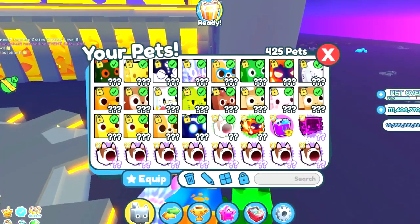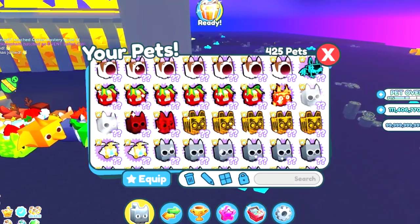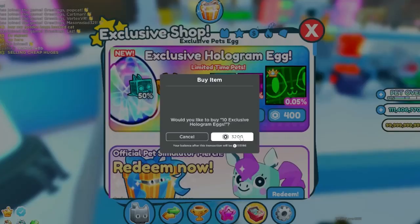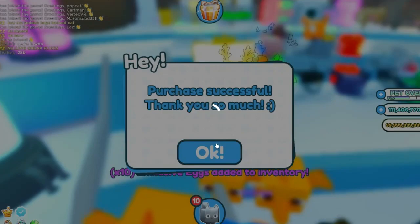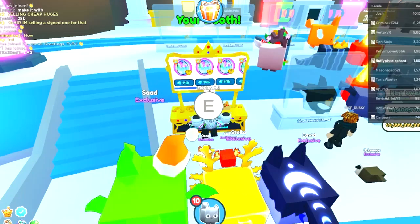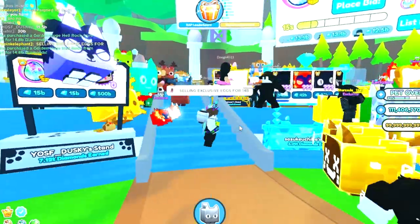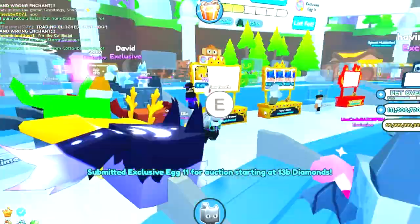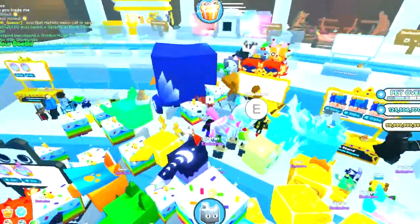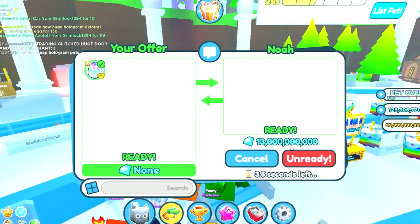Only 100 of this axolotl exist right now. I wasn't even really paying attention to what I got because I was so focused on whether I got a huge or not. Time to waste more robux on some eggs. We're gonna buy 10 more but I'm gonna sell them this time — if I sell all 10 for 14 billion, that's 140 billion diamonds. People are auctioning them like crazy so I'll put one up there as well. Someone is buying them — only one though. The same person wants to do 13 billion for one so I'll do that real quick.